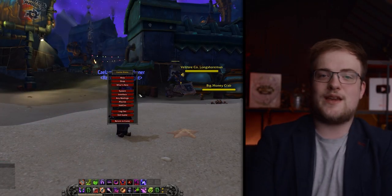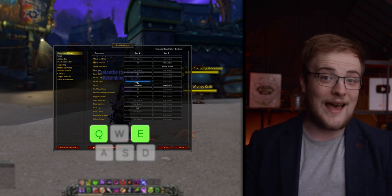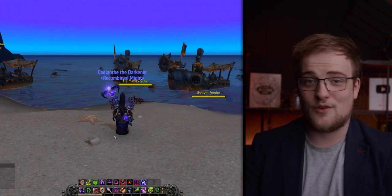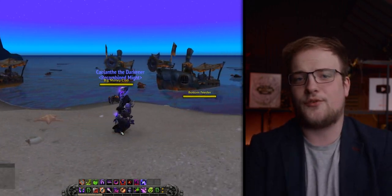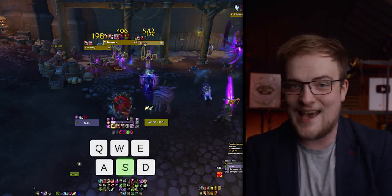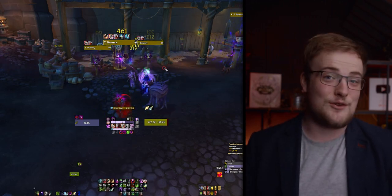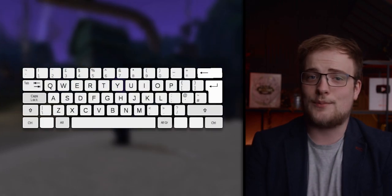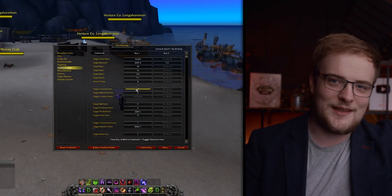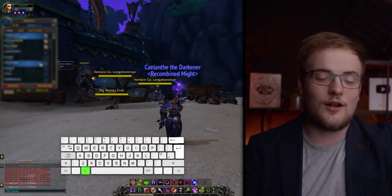Your first step should be to rebind the Blizzard defaults: use A and D to strafe left and right. This frees up Q and E, which are two of the best buttons on your keyboard for gaming. Stop keyboard turning — you can do so far easier with your mouse. It can take a little while to get used to if you've never done it before, but start now. Some players recommend unbinding the S key because backpedaling is slow, but sometimes making a minor adjustment by backpedaling can be useful, especially if you are a tank.